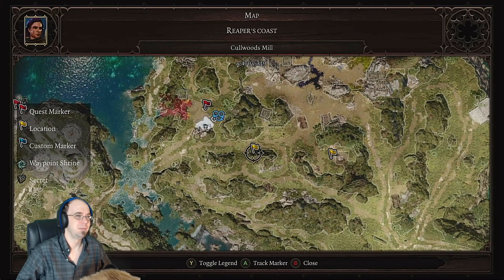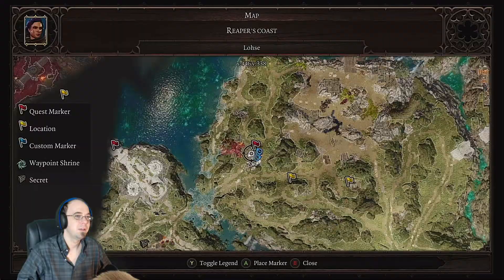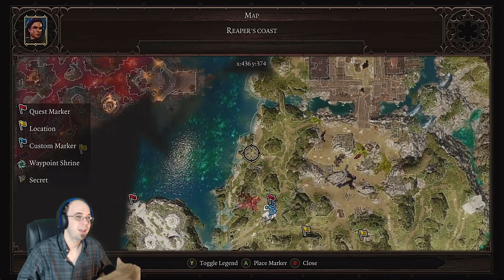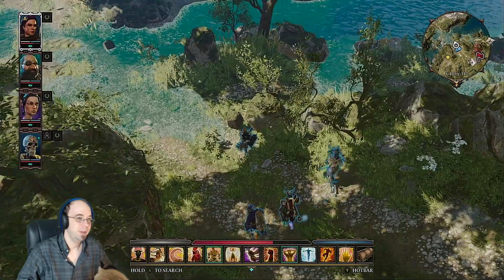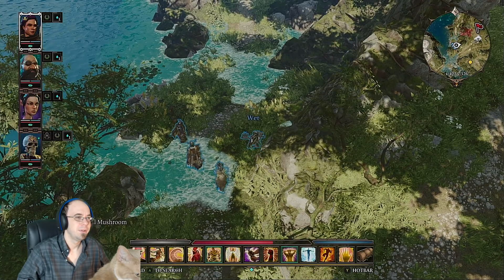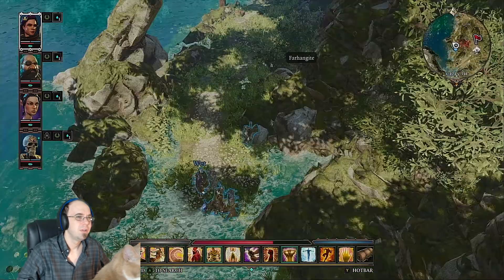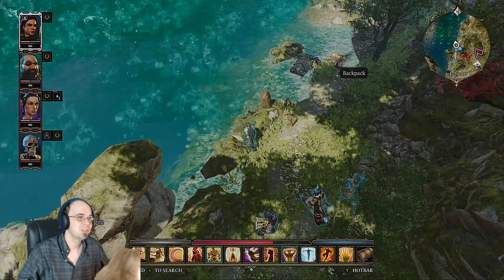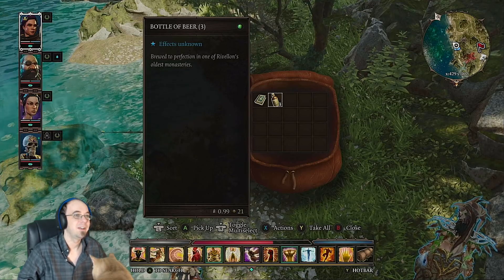I still don't know where this freaking mill is. Let's explore northwest — I don't think I've been up along the coast here so let's do that. What does that say? Oh it's a mushroom. There's a backpack — that's suspicious. Let's open it. Fisherman's journal and three bottles of beer — this guy's got it right, he knows what's up.